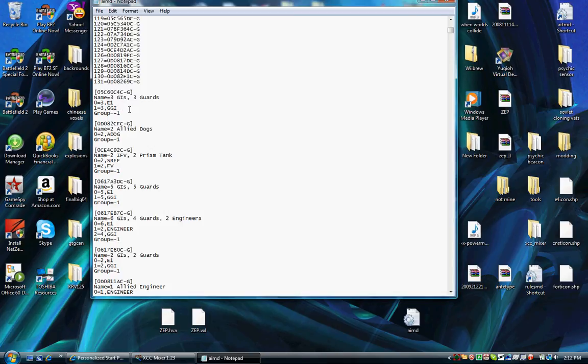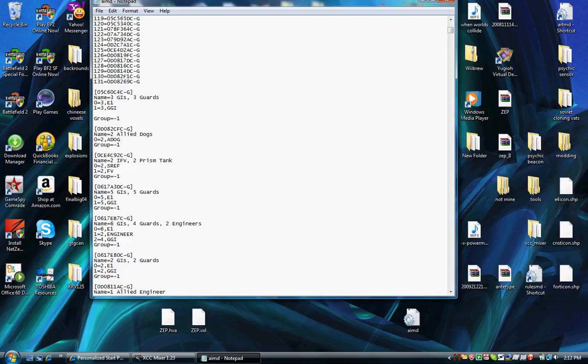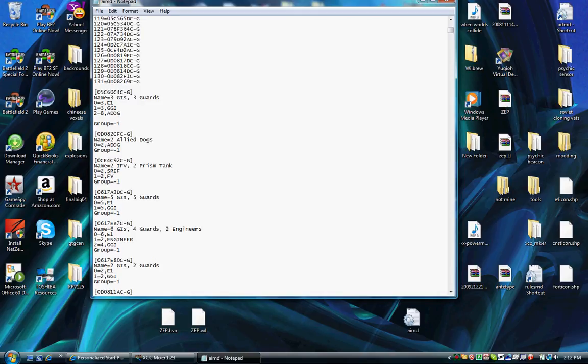I'm going to teach you how to add a new entry. I'll put in 2=, then 8, then a comma, then ADOG — that's attack dog. So now there will be three GIs, three Guardian GIs, and eight attack dogs. It's very simple to add them.